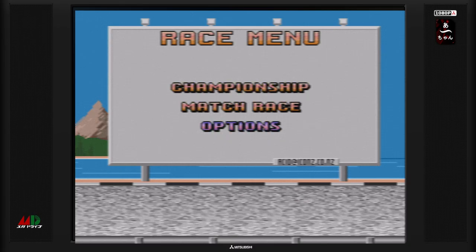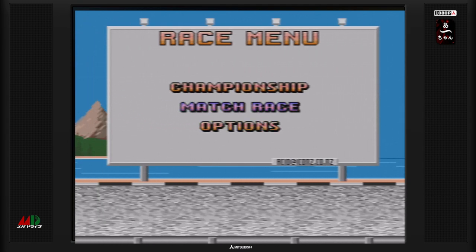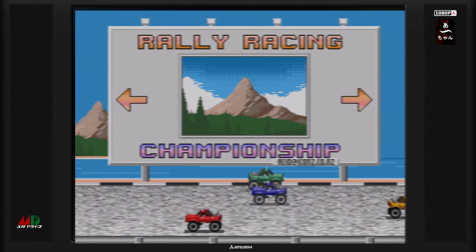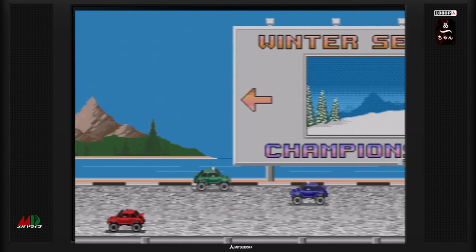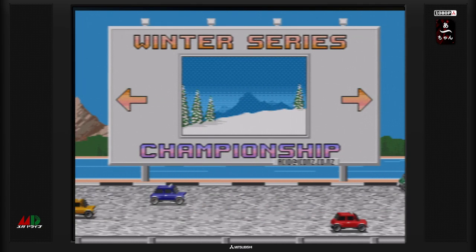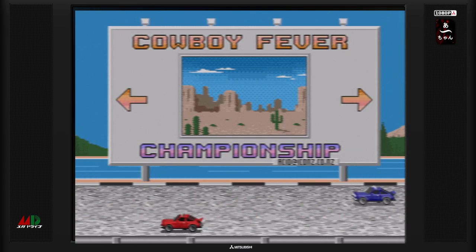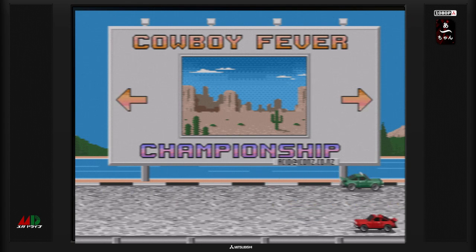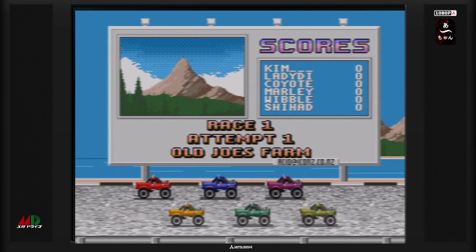On va passer dans les options que je vous ai montrées déjà avant. On va dans le mode championnat. On a plusieurs championnats. On a un championnat de rallye — avec les monster trucks. On a un championnat Surf Showdown avec des coccinelles surélevées. On va avoir les coupes hiver avec les minis qu'on a utilisé avant. Il y a le Cowboy Fever avec une voiture américaine. On va prendre le Rally Championship. Voilà, course 1, étape 1, et on va commencer le circuit du Old Juice Farm.